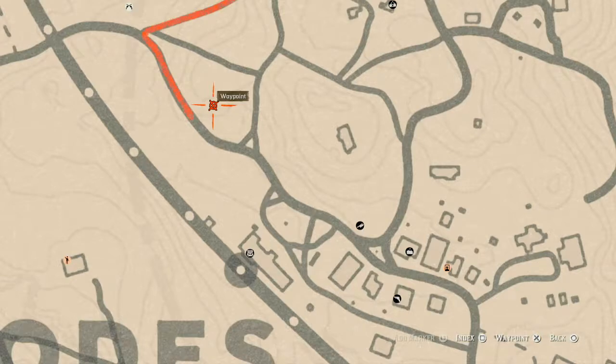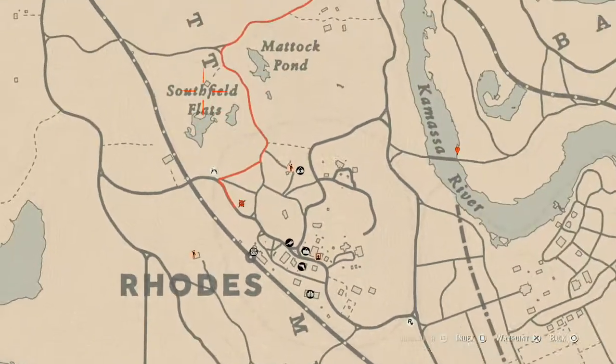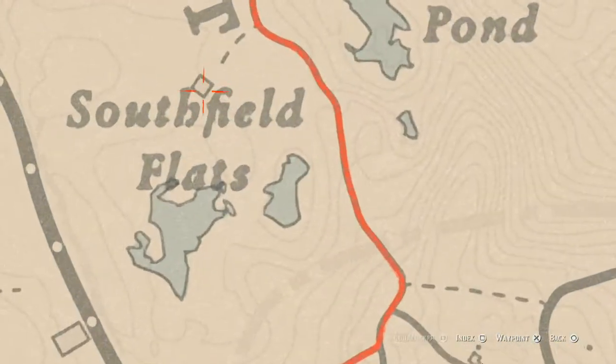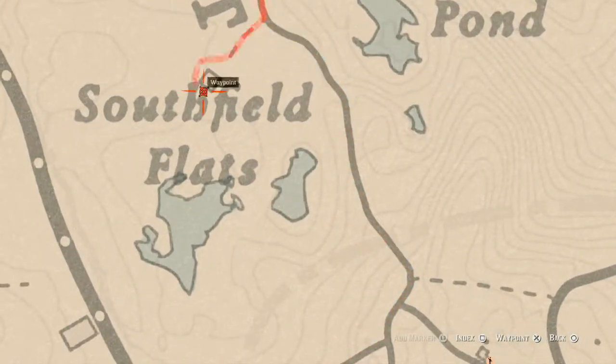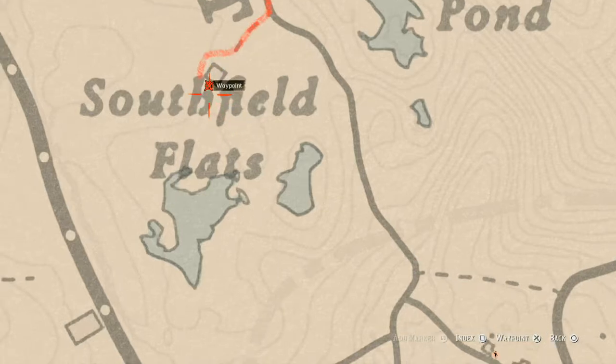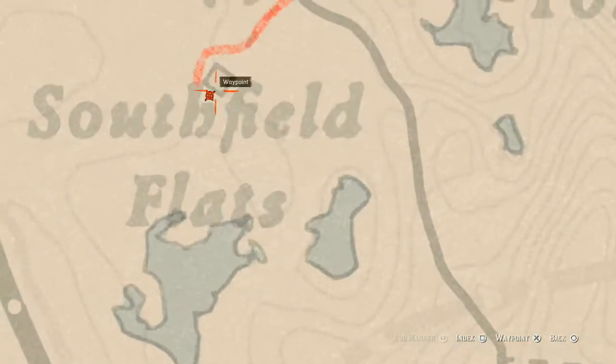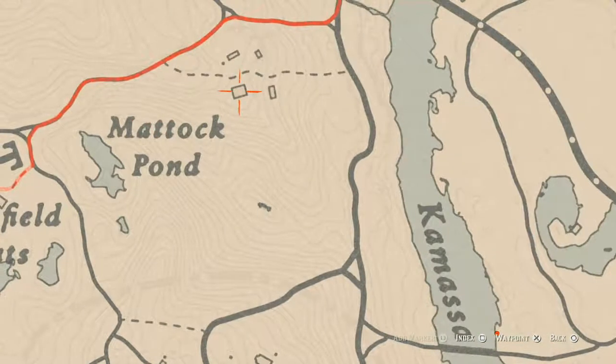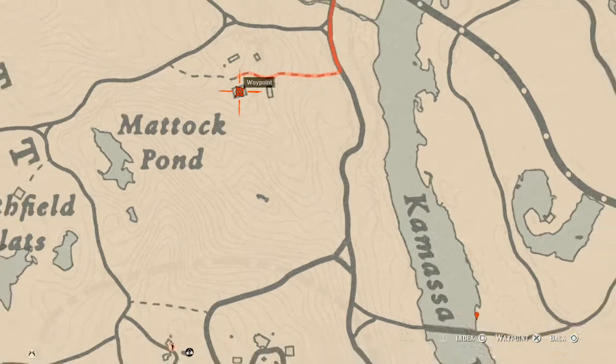I have a couple more things for you guys. There's a tarot card right here behind the Southfield Flats house — there's a wagon back here and on that wagon you will get a Six of Pentacles. And over here inside this house, in the chest in one of the bedrooms, you will get a New Guinea Rosewood hairbrush. That's pretty much it for what I have today.